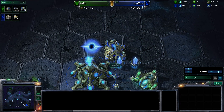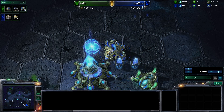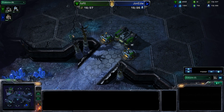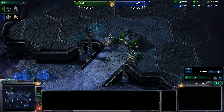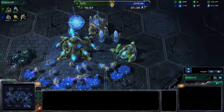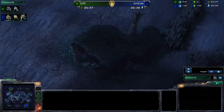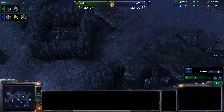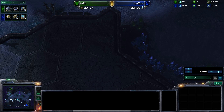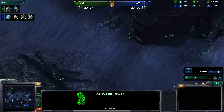As soon as the gateway finished, he began with the cybernetics core, and both players went off to scout in the wrong direction first. John just ran into the wall here after scouting the bottom left corner, and Random scouted the top right first and is now heading down to the bottom right. John did not visit the Xel'Naga Watchtower on the way over to this side of the map, while Random did visit the Xel'Naga Watchtower on his way.